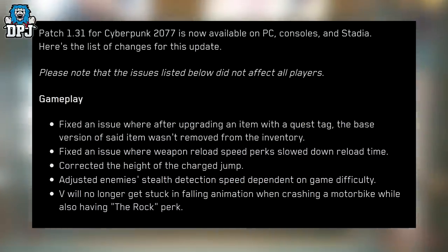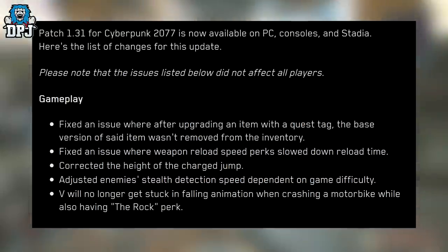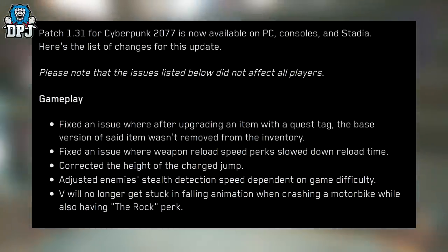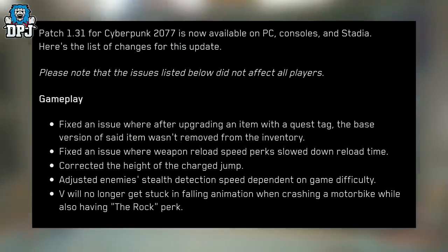Gameplay fixes: Fixed an issue where after upgrading an item with a quest tag, the base version of said item wasn't removed from the inventory. Fixed an issue where weapon reload speed perks slowed down reload time. Corrected the height of the charged jump. Adjusted enemy stealth detection speed dependent on game difficulty. V will no longer get stuck in a falling animation when crashing a motorbike while also having the Rock perk.